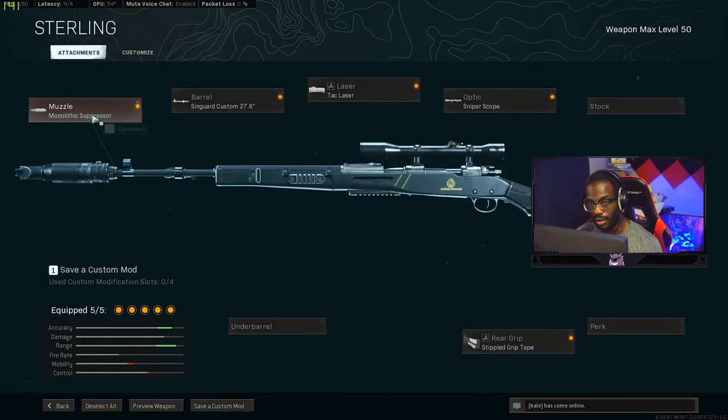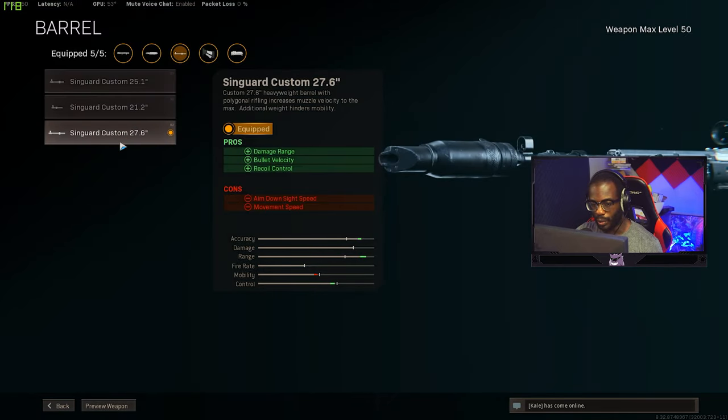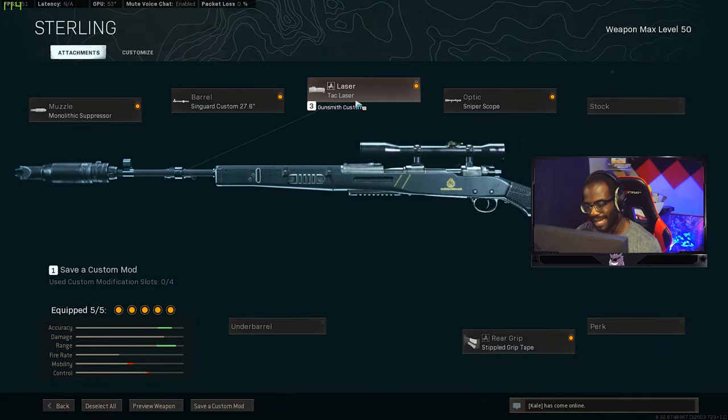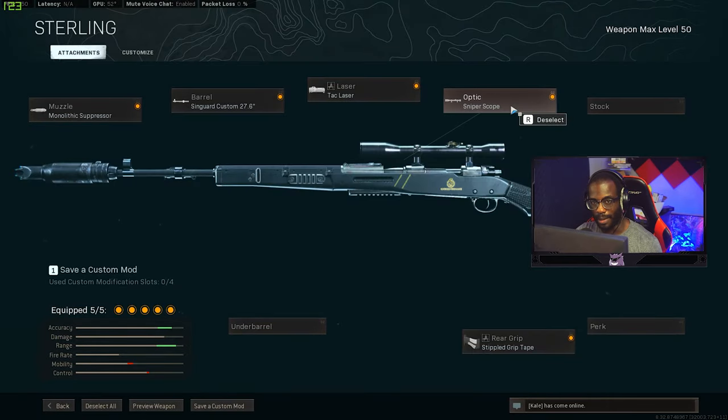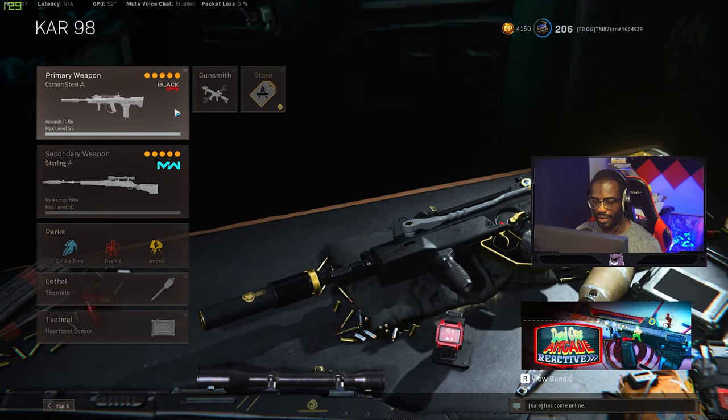For the Kar98, you want to run the Monolithic suppressor — you could take it off if you want to focus strictly on ADS, but for this video we'll run it. I run the 27.6 Sniper Guard barrel, the Tac Laser to improve ADS time, a standard sniper scope rather than variable zoom since the variable zoom does decrease ADS time, and the Stippled Grip Tape.